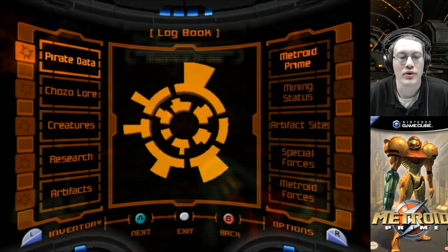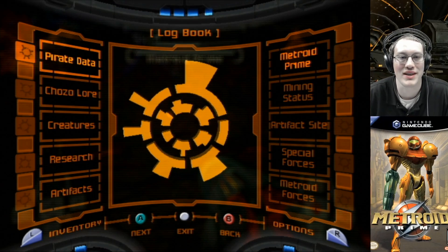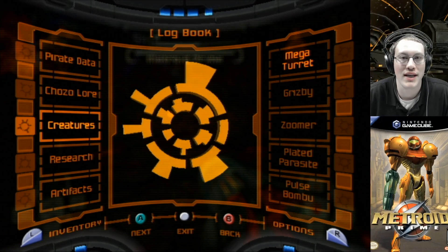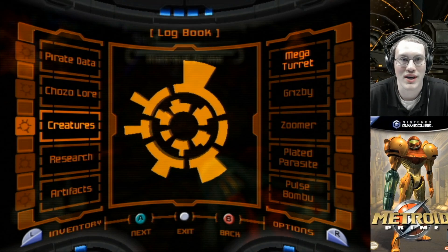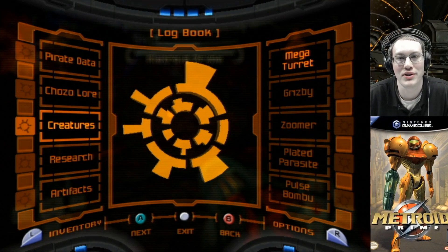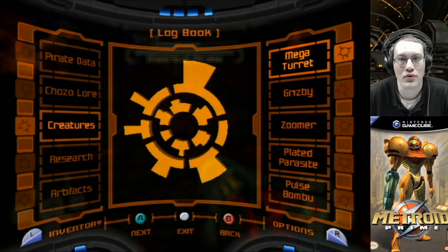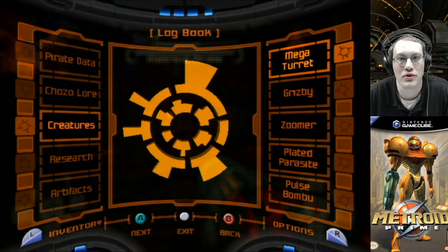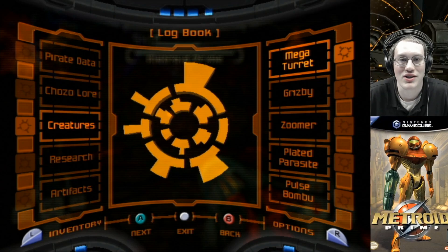Alright, so now we're going to go through and read all the creatures. You might notice there's been a slight change of venue based on the music and the background. That is because even after you save the game, it does not register you as having gotten the scans for Metroid Prime and Metroid Prime's other form. So just for you, loyal viewers, I went through and beat my way into the Metroid Prime second form. I am going to save us some time — there is an awful lot of creatures. So what I thought I'd do is only read the ones that are limited time scans. For the most part that's going to be bosses, but there's going to be some other random ones in there too. So let us start the rundown.